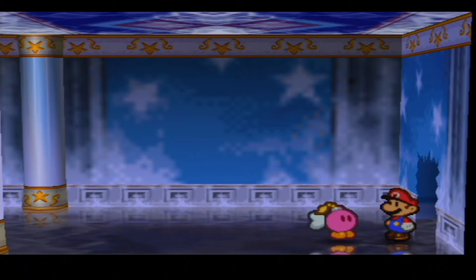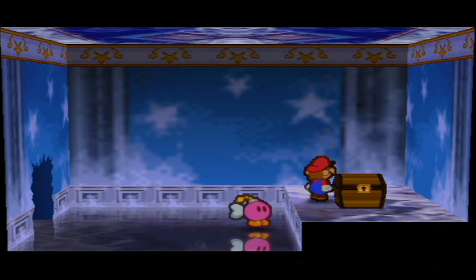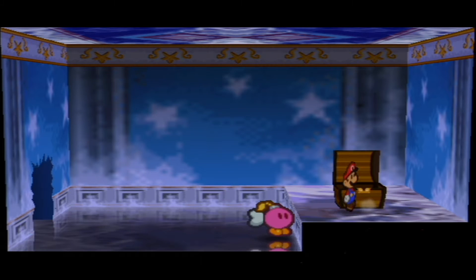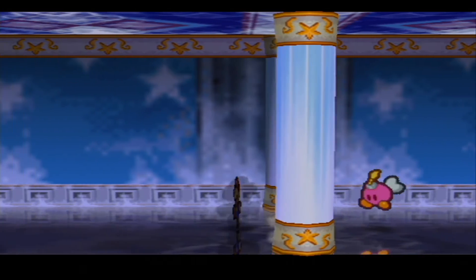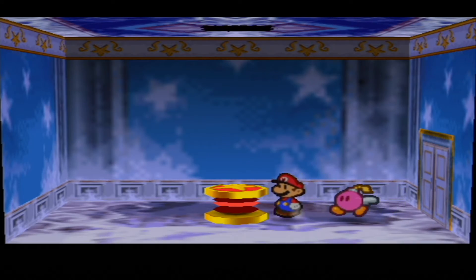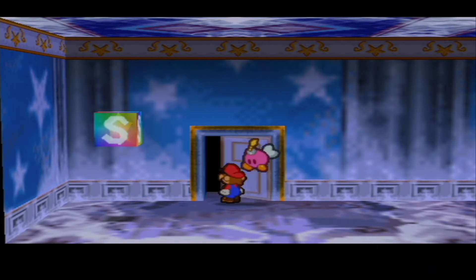This is very unfortunate — by the way, if you got the right Bombette, she gives you a kiss, which would have been cute, but I didn't do it. So here we have the red key. Oh sorry Bombette — I actually feel so bad for picking the wrong Bombette.